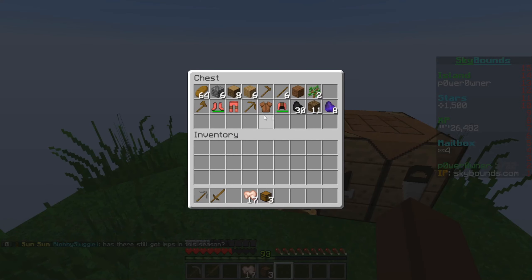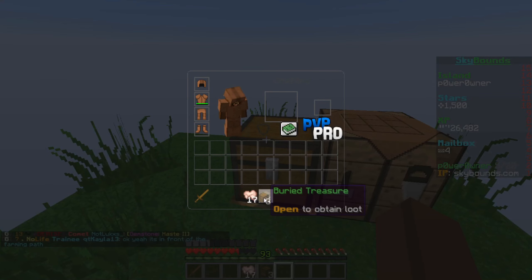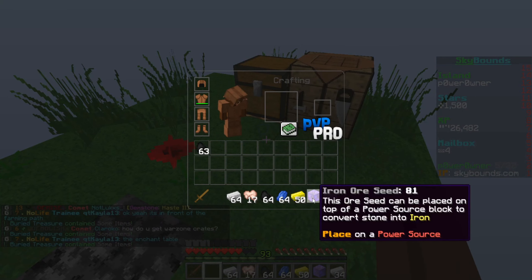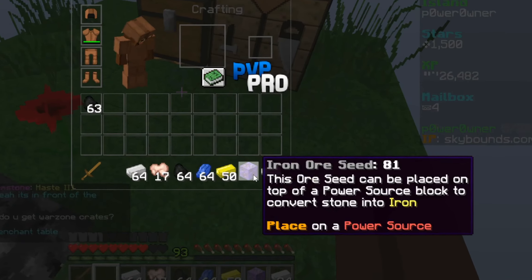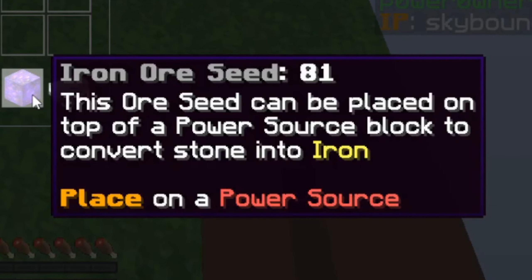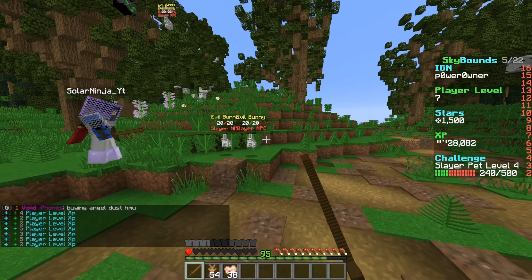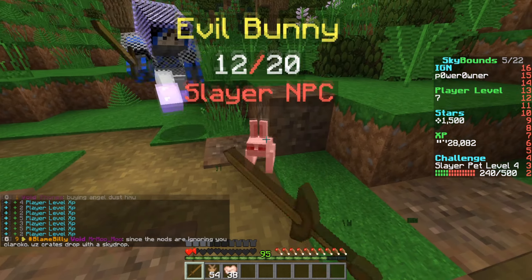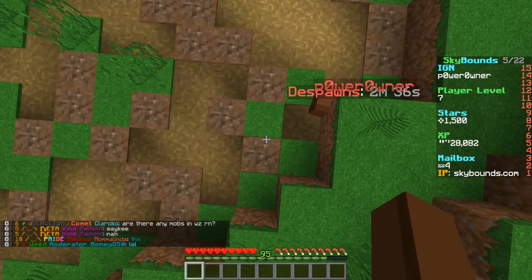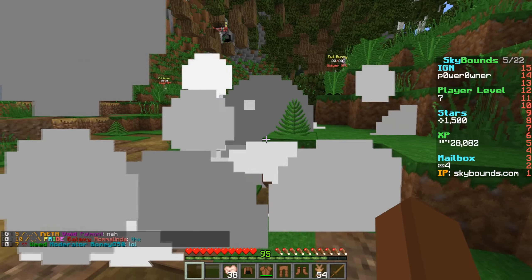Just to be careful, I went back to the island and put my items away. I'm going in with just leather armor and a wooden sword because I wasn't sure if you lose your stuff when you die. We also got some iron ore seeds while mining — this ore can be placed on top of a power source block to convert stone into iron. And yeah, I ended up dying and found out that yes, you do lose your items. But check this out — oh my god, this is so cool!